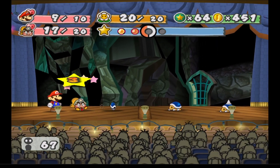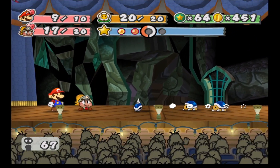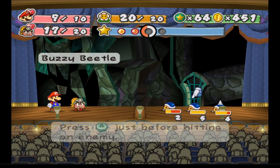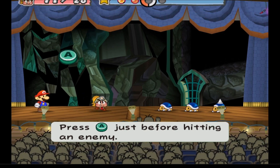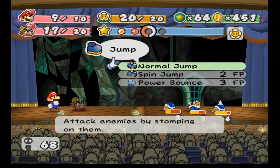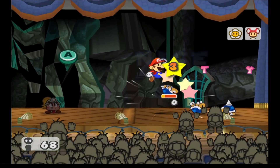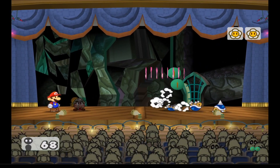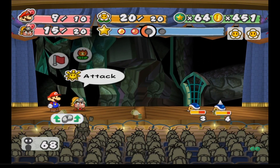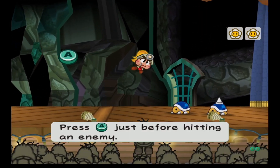Yeah, how do we damage it if we can't jump on it? I guess that's something we're going to find out right now. We'll go ahead and hit this dude and then kill this guy over here. We're getting closer and closer to the next level up, so that's pretty good.